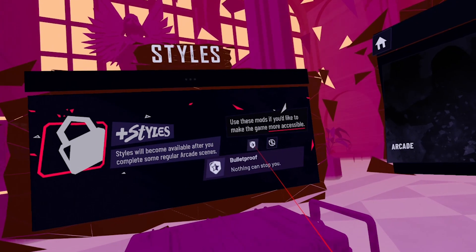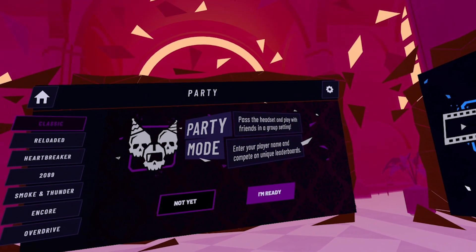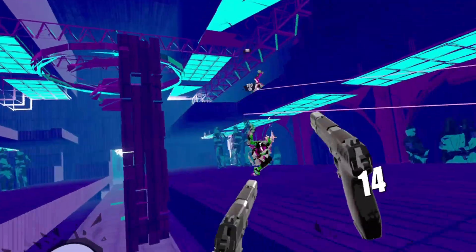I'm glad they have a mode so you don't take any damage, or the option of not having incoming walls. Party mode also made it to Pistol Whip — finally, developers that keep your friends in mind.